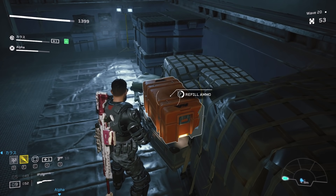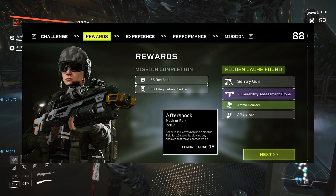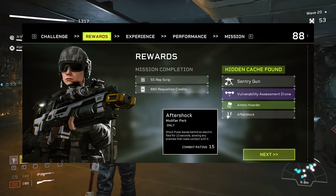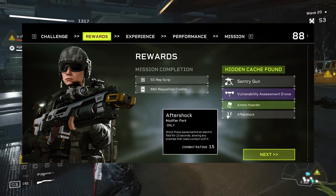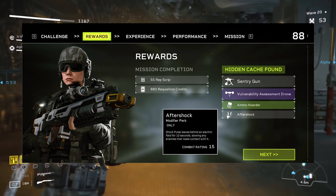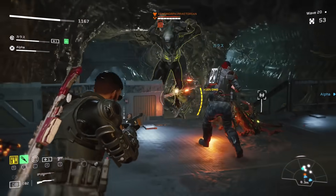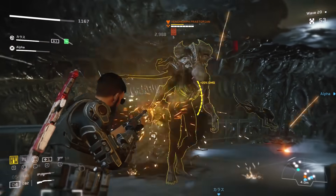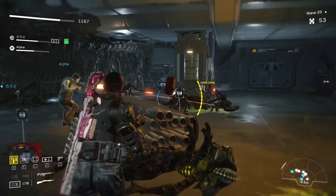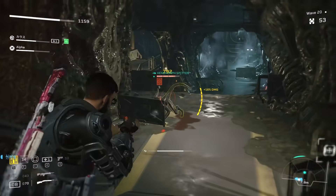For one of the most recent updates, a mate found a new perk currently in the game that may be made for the new Phalanx class, called Aftershock. It's a modified perk only for a certain class, and we think that's going to be for the Phalanx, since you can't find it normally in game but can earn it from a hidden cache. The description reads: a shock pulse leaves behind an electric field for 10 seconds, slowing any enemies that make contact with it — similar to how the charge coils work on the tech class, but trailing behind the character.